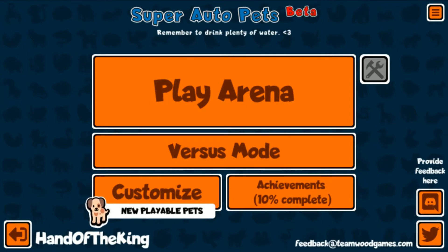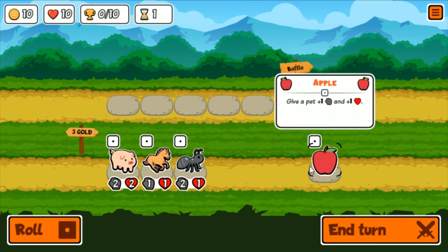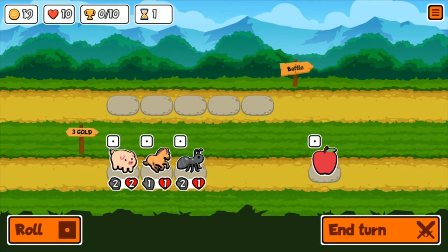Hey, welcome back everybody to Northern Gaming. Hand of the King here with an interesting video for you today - Super Auto Pets. I'm not very good at this game but I've had some hours in it. Let's hop in - basically you draft a team of cute animals, up to five. You can buy them for three gold, and you start with 10 gold. You can roll for one and try to get to 10 wins before your 10 hearts get depleted.